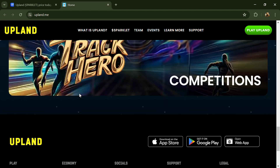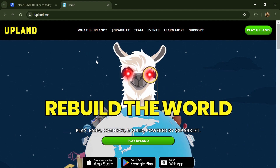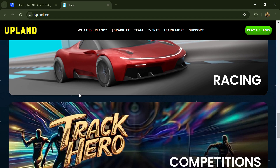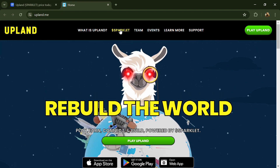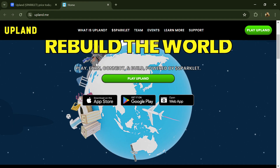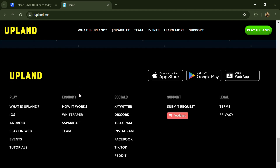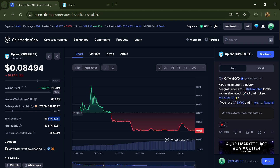Upland runs on the EOS blockchain, providing a secure and scalable environment for its ecosystem. Sparklet is a planned native utility token — it is an ERC20 token that can be bridged to and from the EOS ecosystem. Participants use Sparklet for various functions; for example, players need Sparklet to build and develop their properties and neighborhoods with various buildings and structures. The planned Sparklet token total supply is 1 billion, with a circulating supply of 173.5 million.